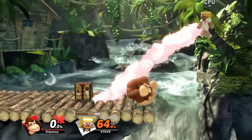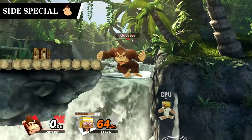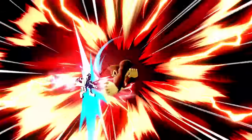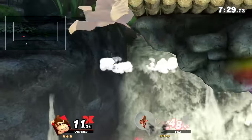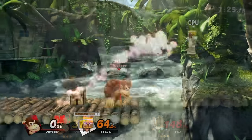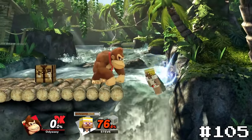Moving from one DK rep to another, we have Donkey Kong with his side special Headbutt. Comparatively to the other spikes in this tier, this is a pretty solid one, but what moves this one down is that Donkey Kong has three other much better spikes. This is the worst of the four since it's so weak, which makes it way less exciting since you could've gone for literally any of the other ones. Had this been his only spike it probably would've moved up a few spots, but as of now it's going to take 105.